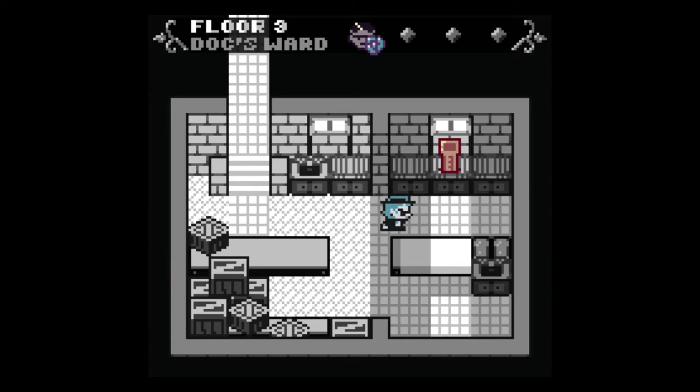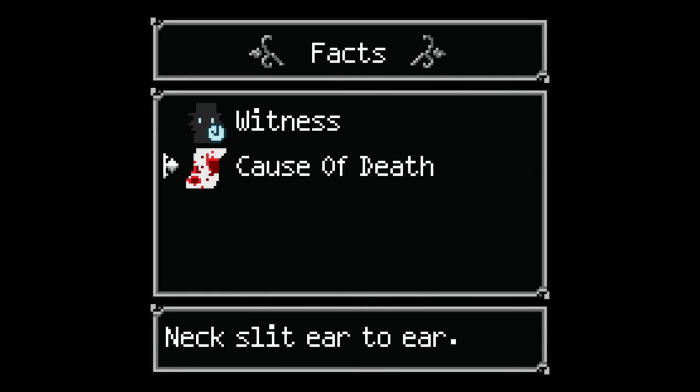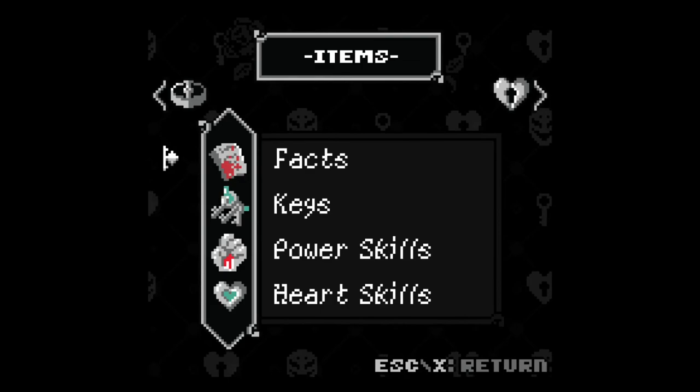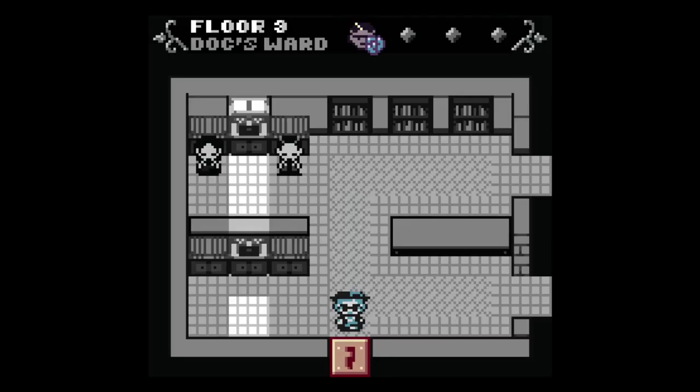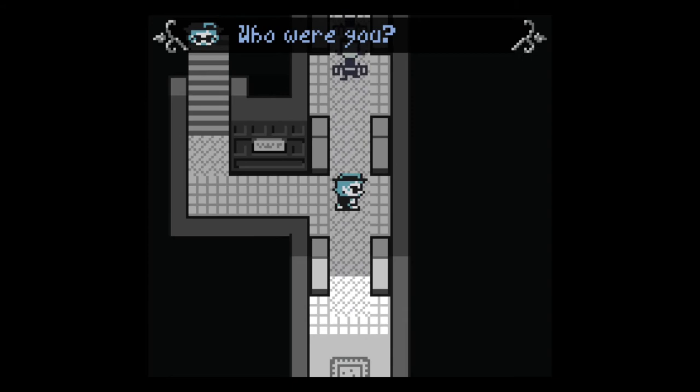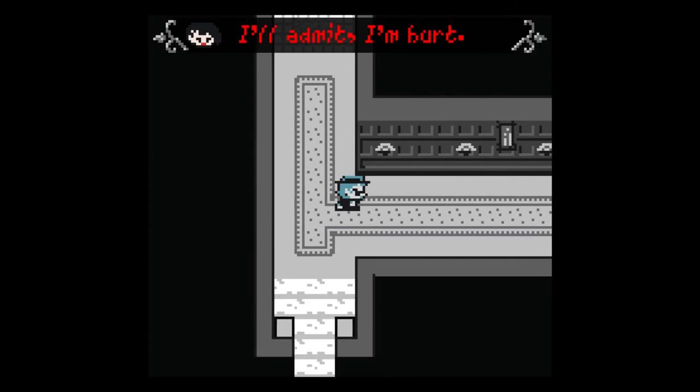I pick up a crafty key. I review the power skills — I think the conversation options depend on the personality of who you're talking to. I head out past the robots. A mysterious android confronts me: 'Oh Beatrice — I'll admit I'm hurt.' 'Why?' 'Pearl Harbor — it changes everything.'